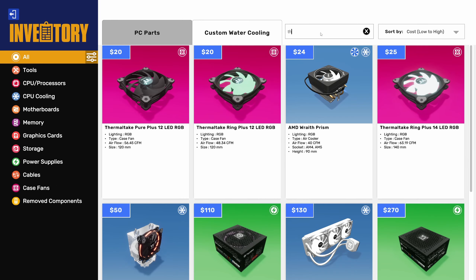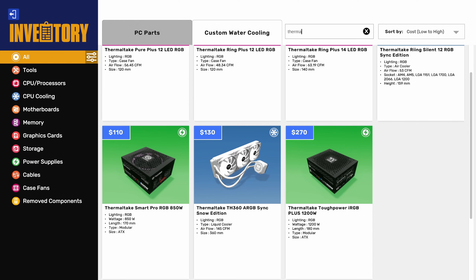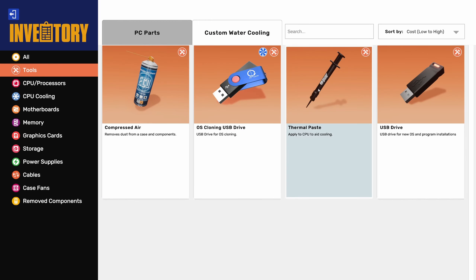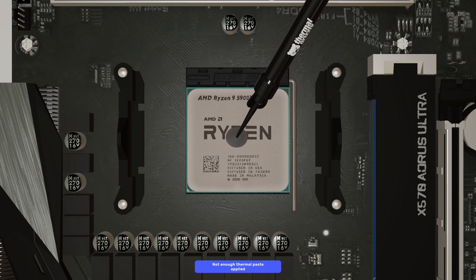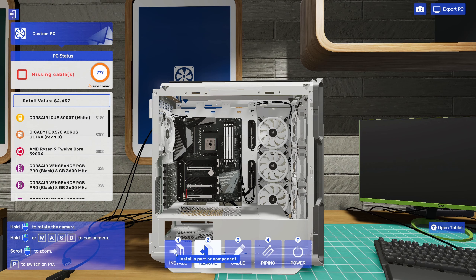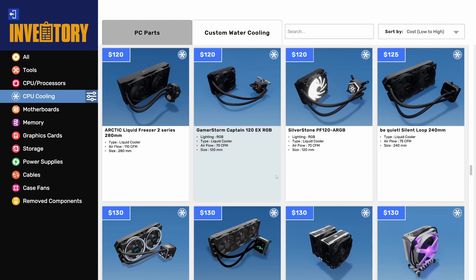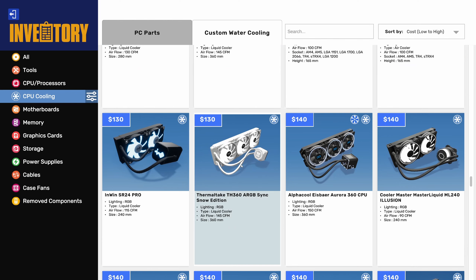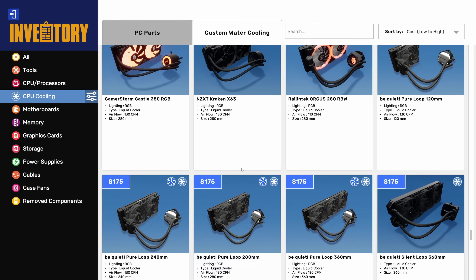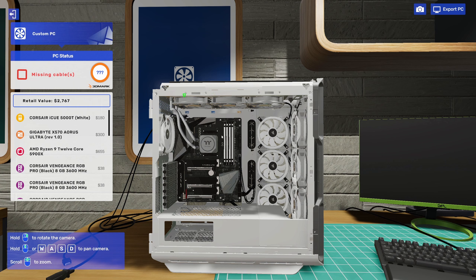Searching for thermal paste — hang on, that snow edition cooler looks nicer! You don't need to put thermal paste in manually anymore. Let's apply a big blob of thermal paste — it says not enough, that's about as much as I usually put on. Now let's install the cooler. Scrolling through just in case there are other white ones. We need a three-fan one. There's a Thermaltake one — it's got some black in it, don't like it. Let's go with the Thermaltake one since it's the closest — all white.